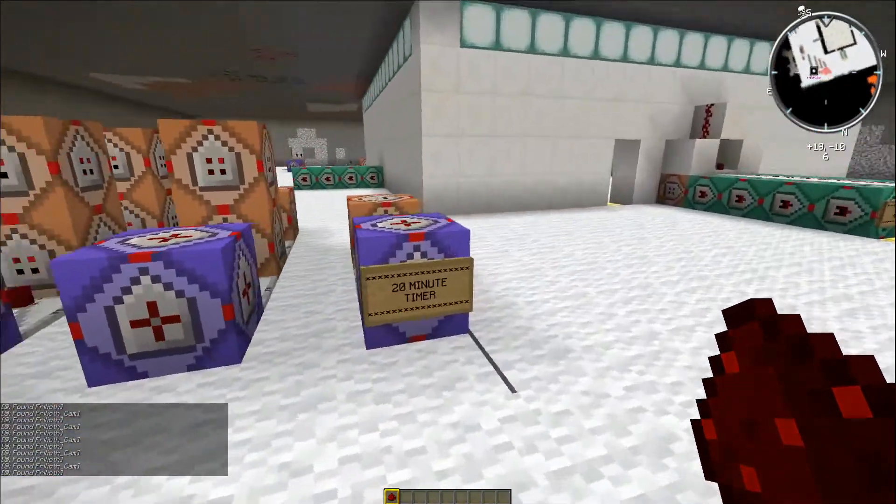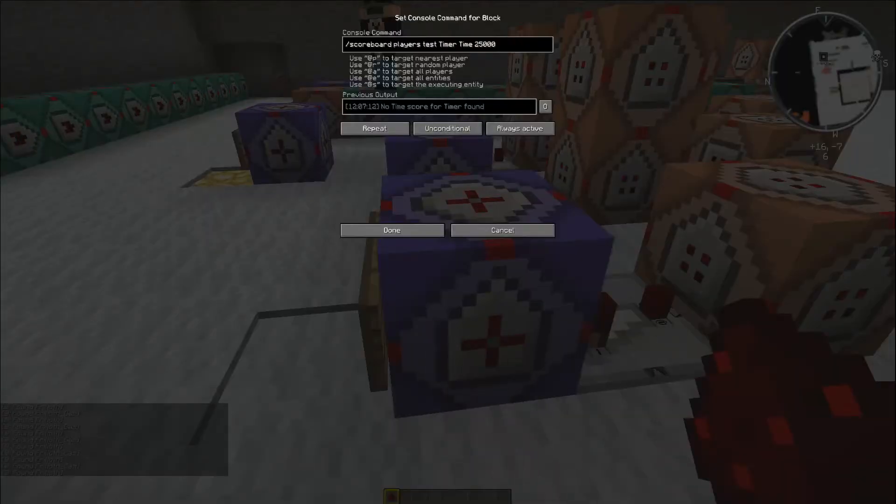So that's what I've done — the first thing I'll show you will be that. It was pretty simple to do. We've just set up a repeating command block that's always active that tests for the time objective from the timer player, and when it reaches a score of 25,000 — which is just over 20 minutes — I didn't want it to be exactly 20 minutes because the border starts to shrink on exactly 20 minutes and I didn't want both titles to appear on screen at the same time. So bang on 20 minutes the world border is shrinking title will appear, and then just after, the 20-minute timer will appear.